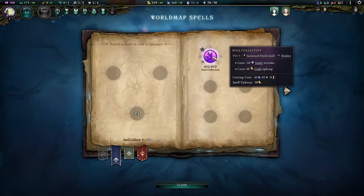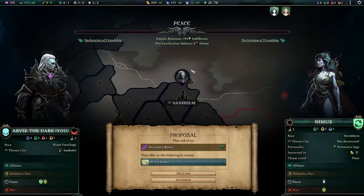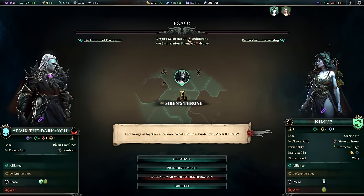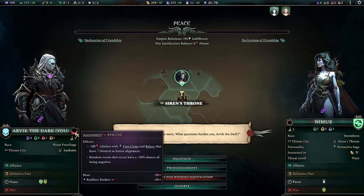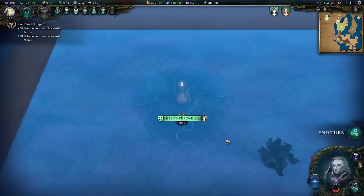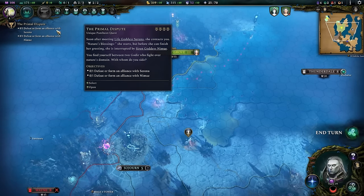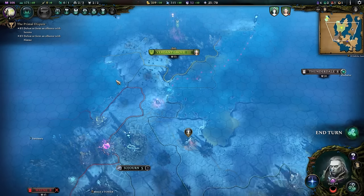Soul Collection is launched — it has a 30 gold upkeep but will generate free souls. We traded a Wizard's Bond with Nemu. Our political situation is looking pretty good — we've got a fairly decent friendship developing with Nemu. They're still listing as indifferent, but it wouldn't take much to swing to neutral, which would help a lot for developing an alliance. The important thing is to not start a war with Nemu right now while we might be focused on Serena. Whether we ultimately ally with Nemu or deal with her aggressively after Serena remains to be seen.